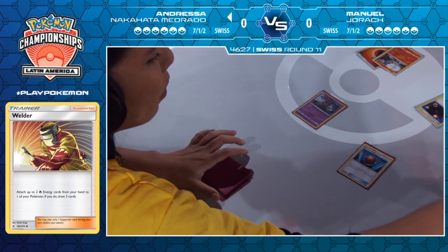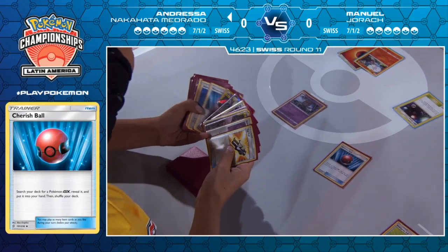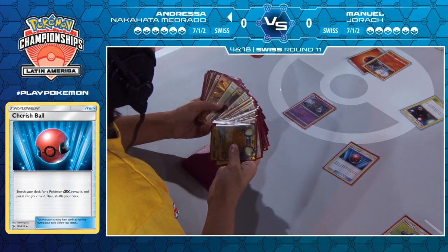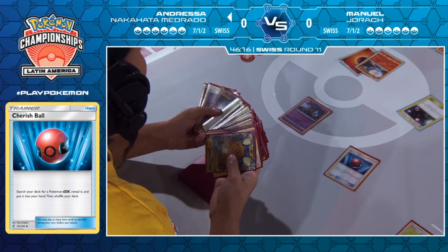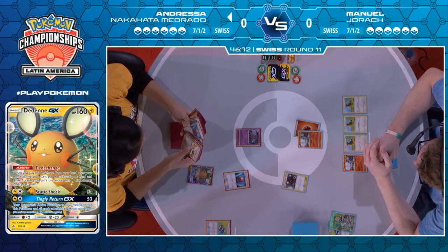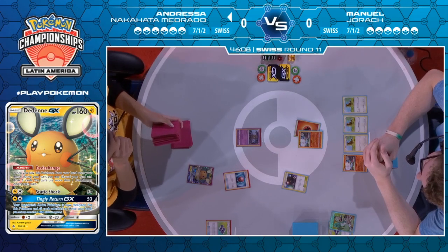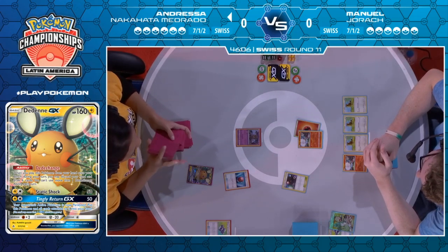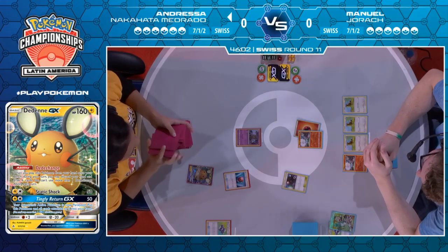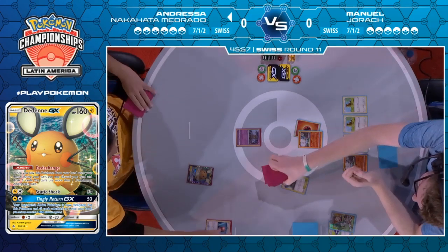Her hand would have been amazing with a Welder. She's got three fire energies and the Cherish Ball. She might just have to dump them. Having to grab a dead Naganadel GX with this Cherish Ball with a lot of fire energy straight away — and from looking at Andressa's list, she's only playing eight basic fire as well, which tends to be the lowest count these Mewtwo decks can play. It becomes infinitely more difficult to get this attack off on the second turn if you have to dump all those fire energies.